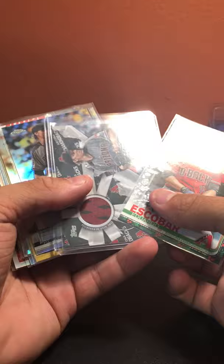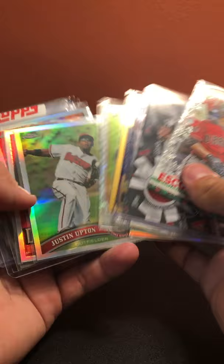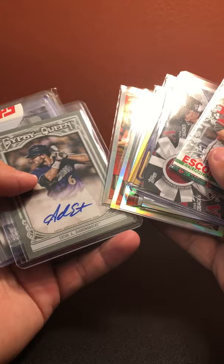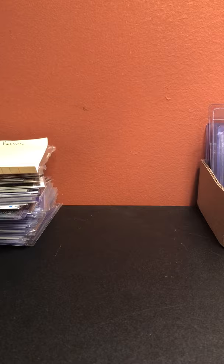Starting with the Arizona Diamondbacks: Eduardo Escobar metallic, Zach Greinke relic card, Zach Greinke refractor, Alex Villa refractor, Robbie Hammock gold, 2007 Wade Miley X-fractor, Justin Upton refractor, Dan Haren refractor, Mark Reynolds refractor, Adam Eaton auto, Tomas relic out of 199 Tier One, Topps Tribute Paul Goldschmidt out of 35, and Archie Bradley mini relic out of 35, out of 99.